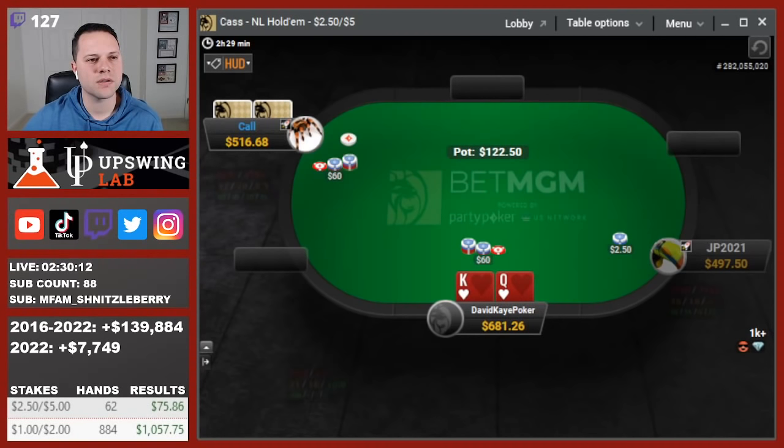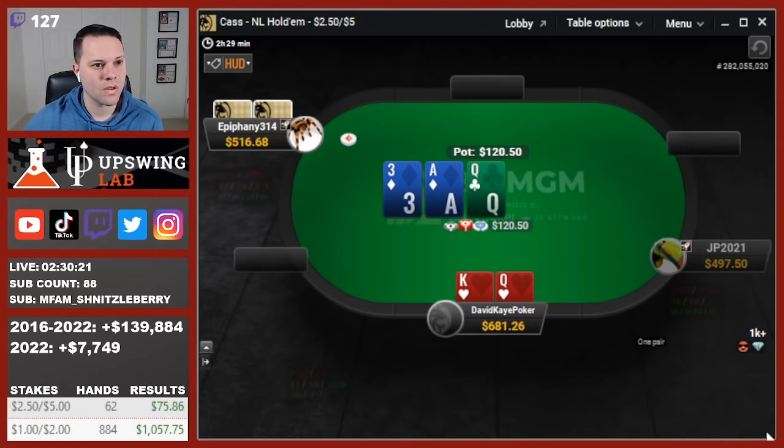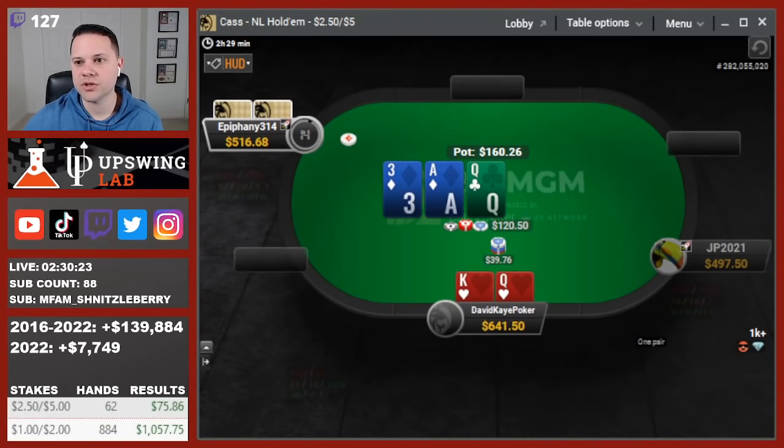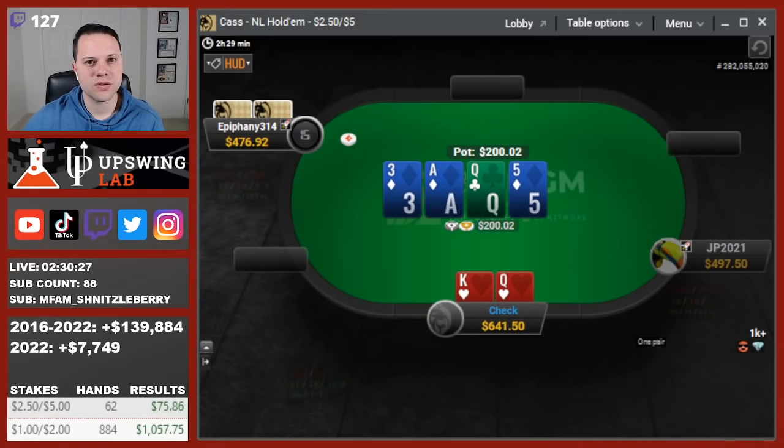Button opens with king-queen of hearts. See the call. Ace-queen-3 flop. Go ahead and go small — maybe I should just be checking here. 5 of diamonds on the turn, really bad turn card. Some of the hands we're beating we're now losing to. I'd probably just check the full turn here. I definitely can be checking with king-queen on this flop in particular.